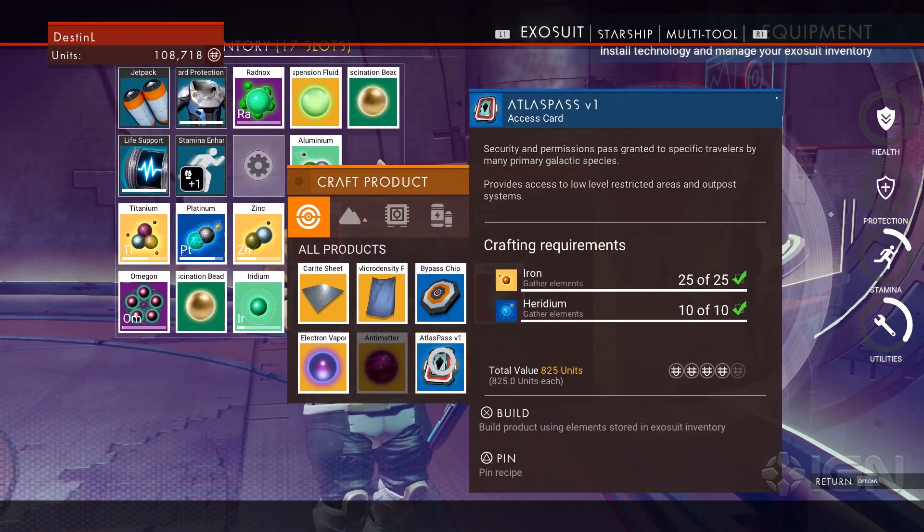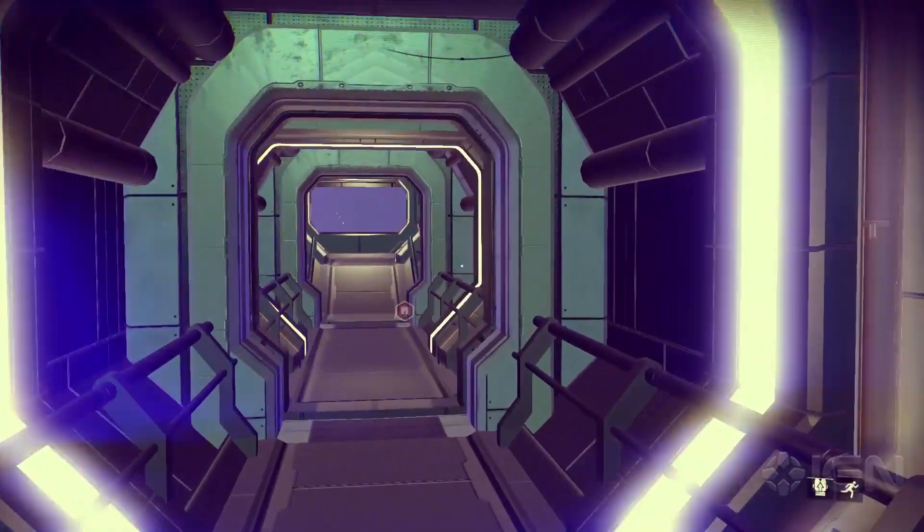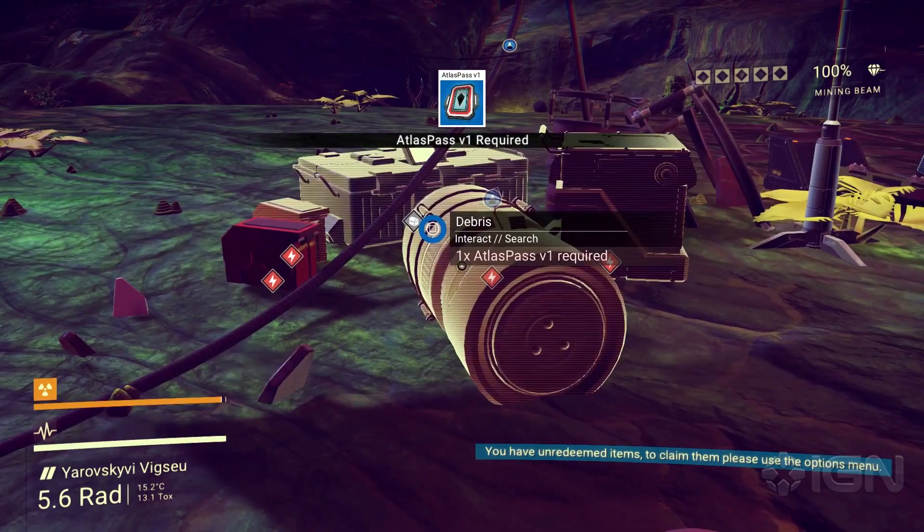Now all you need to do is build your Atlas Pass and have it in your inventory. Now you can open all the canisters and doors you can handle, at least the ones that require a V1 pass.